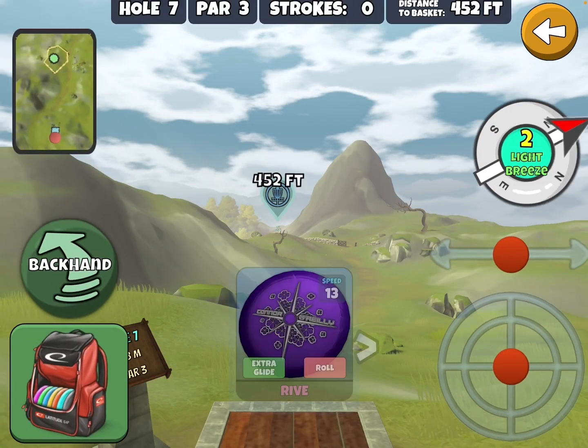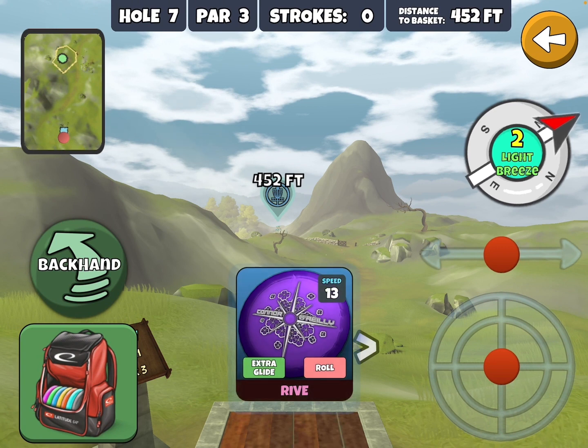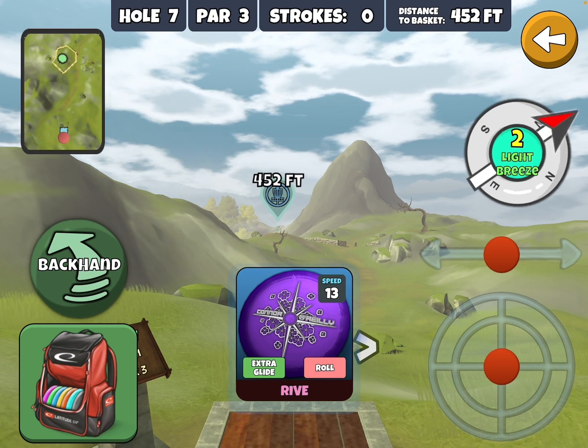So the wind can definitely add an element of challenge to the hole, and of course you've got the basket sitting on top of the hill — if you miss that, it's going to be trouble. But anyway, that's it for Hole 7. Hope you enjoyed it, hope you learned something. We'll see you around the valley.